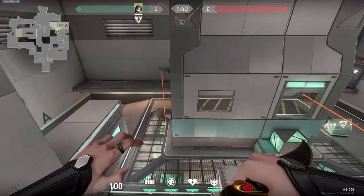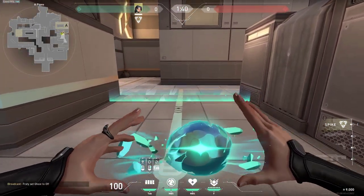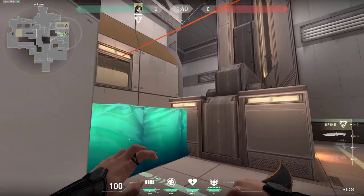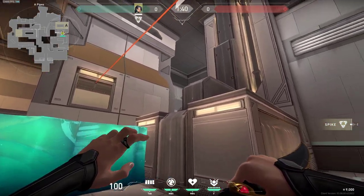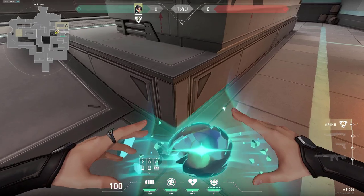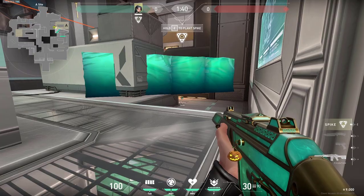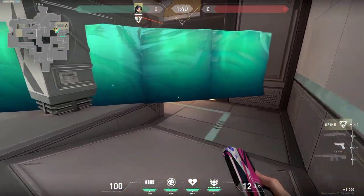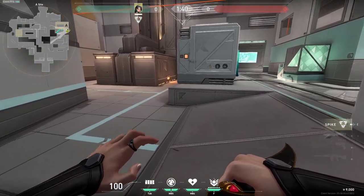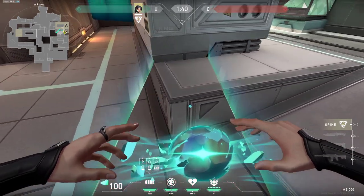We'll start right here on A side. When you are defending you can do this simple wall and then take the orb - this will really help you out since you will get your revive very fast. There are two one-way walls I like to do here. First this one just like this - if there would be anyone close at the pipes you will see them right here. You can do a very similar thing right at this elevated spot once again just like this.